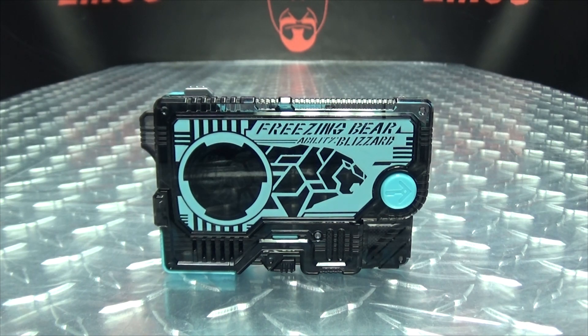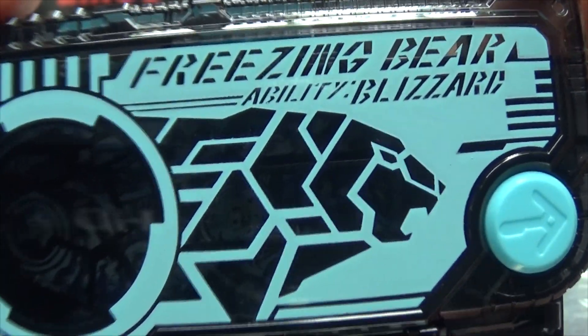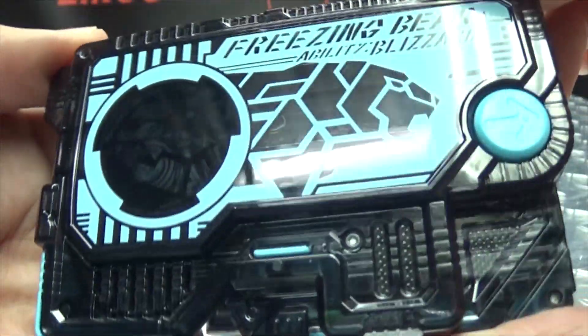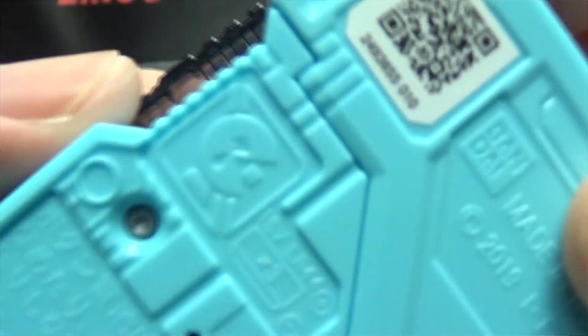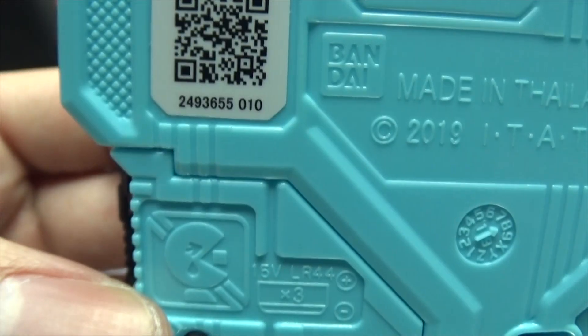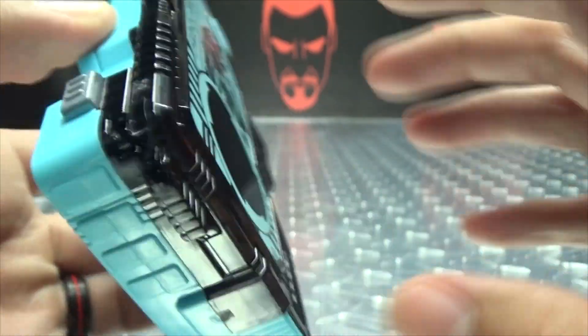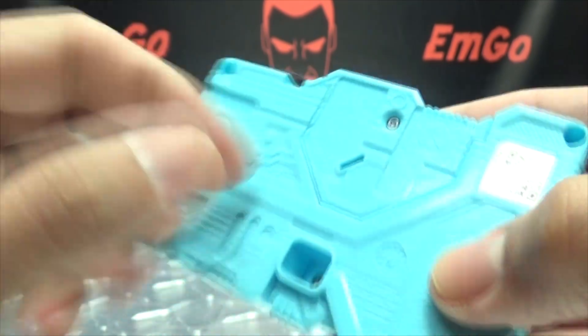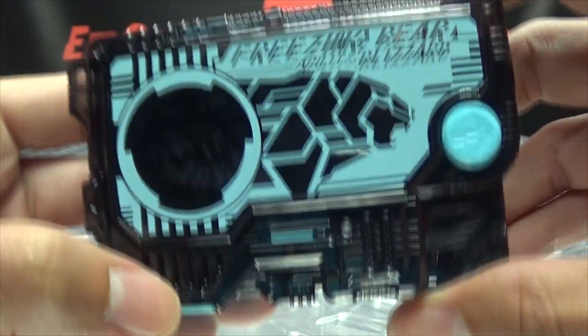Moving right along, we have the Freezing Bear Progrise Key. Let's get it closer up so we can take a look. You've got the little polar bear symbol right up front there — Freezing Bear ability: Blizzard. The front is done in the typical nice dark trans-clear plastic, and the back is your typical Progrise goodness. For detail, you have sad Pac-Man just molded on it forever — shame. You have the QR code; you want to scan it, go ahead, free scan on me. The activation button is right up top, speaker is right there, battery compartment right back there, and batteries are included.